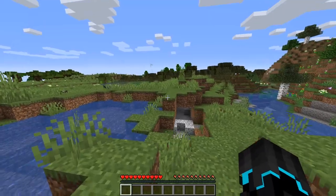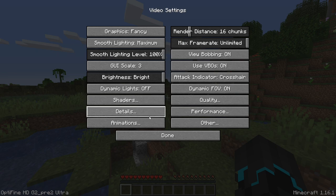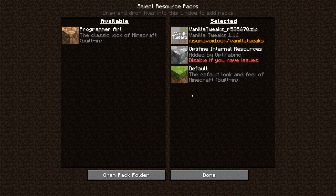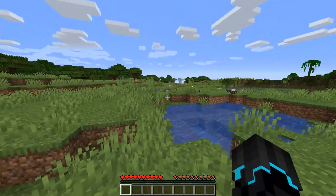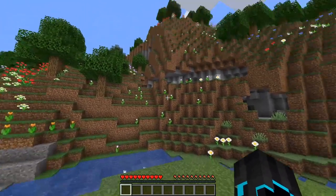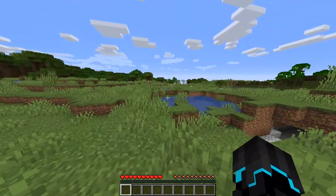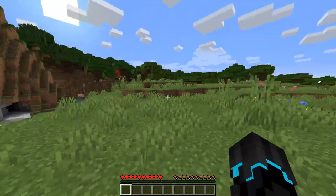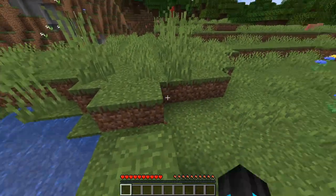Here we are - Minecraft fresh start, we have nothing. The only things I do have are some vanilla tweaks resource packs from Xisuma - I'll leave a link in the description - and of course Optifine. It basically shows when tools degrade in durability, shows the direction of compasses, and there's a brewing recipe overlay. Nothing major - everything else is completely vanilla textures.